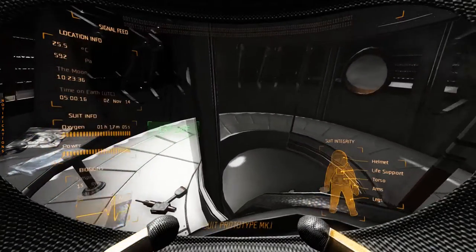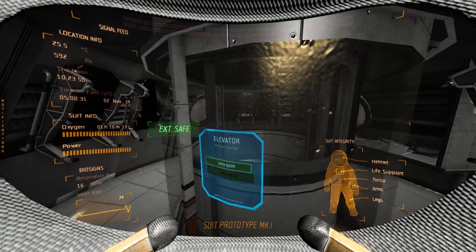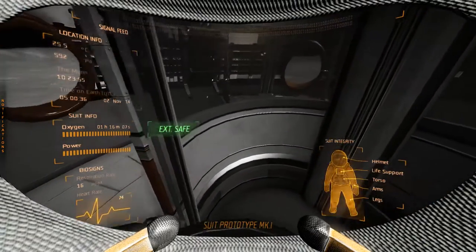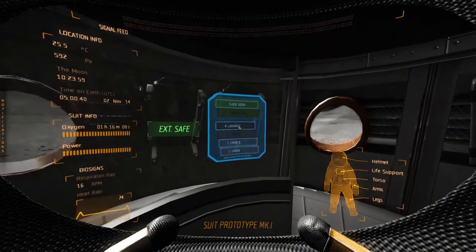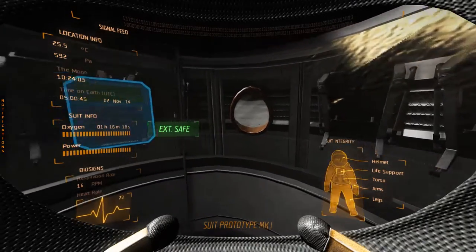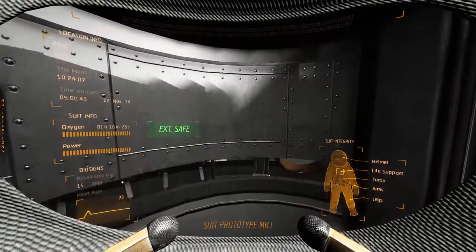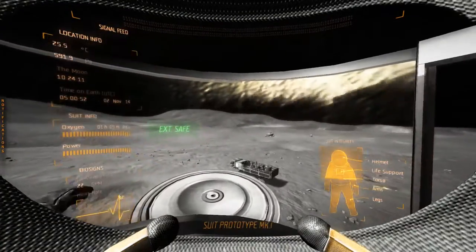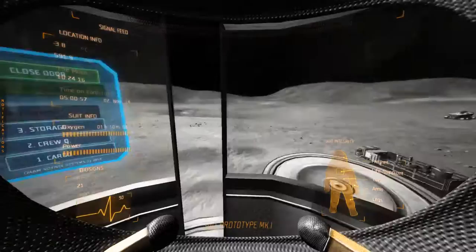This game actually has several different suits and this one I'm wearing right now is much much bulkier and heavier, but it also gives me a lot more oxygen so I can actually do an EVA — basically walk around outside — a lot longer. Let's actually go to the top of this capsule and that will allow us to jump down on the surface of the moon.